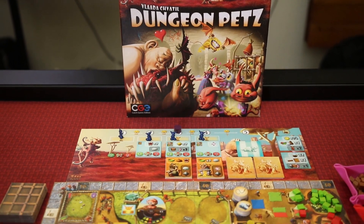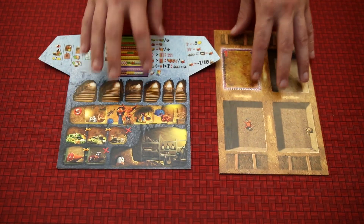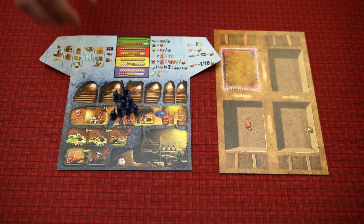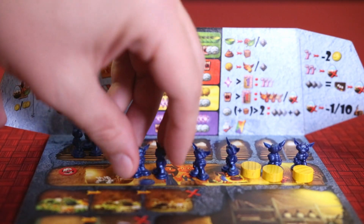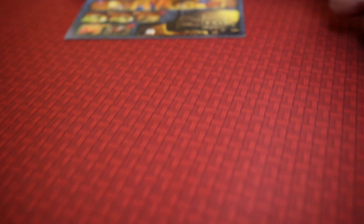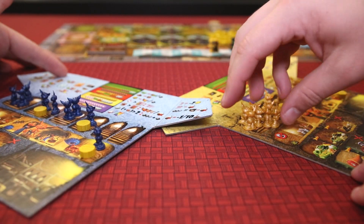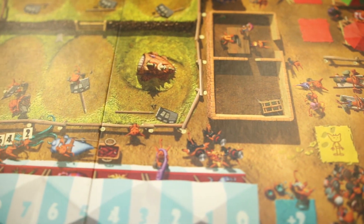Hi everybody, my name is Nick Murphy of the Brothers Murph, here with Board Game Geek. This In Focus is sponsored by the Board Game Geek store. Dungeon Pets is a worker placement pet management game. Each player will get a pet shop and their family of imps. Players will secretly arrange their imps in groups behind their screen, adding gold to bolster their numbers. Once all players have done so, they reveal, and the biggest group of imps will activate first, then the second, and so on.